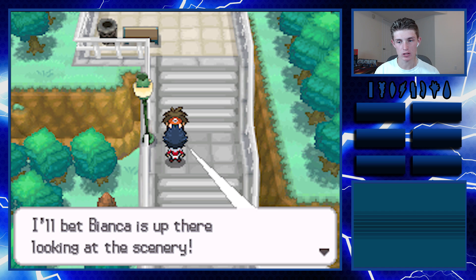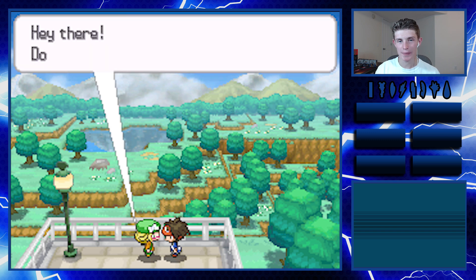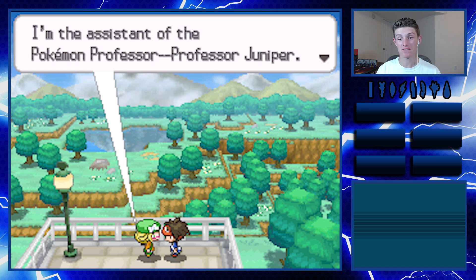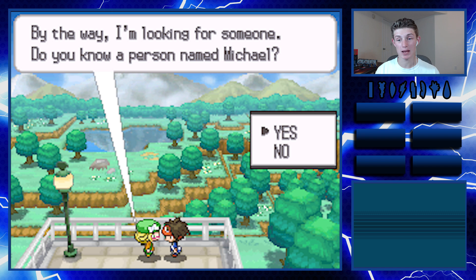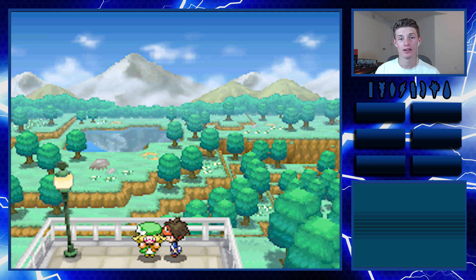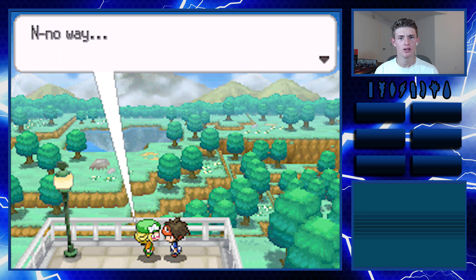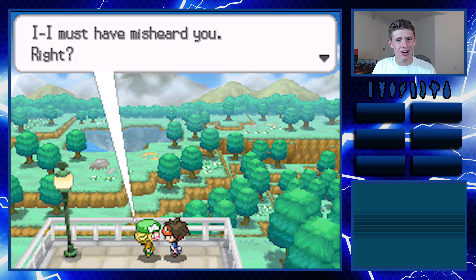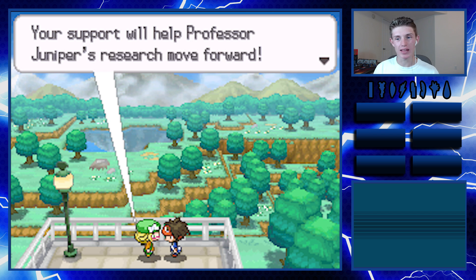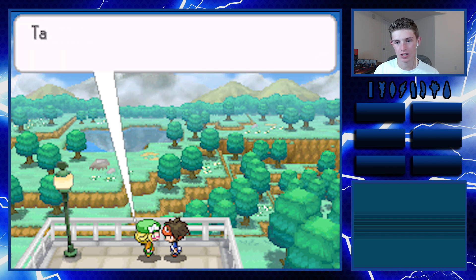I bet Bianca's up here looking at the scenery. My name's Bianca - I'm the assistant of Professor Juniper. I'm looking for someone - do you know a person named Michael? Oh wait, you're Michael! A really important request - help me complete the Pokedex. No way... I must have misheard you, right? No - okay, please complete the Pokedex. I guess that's all we're gonna be able to do here.